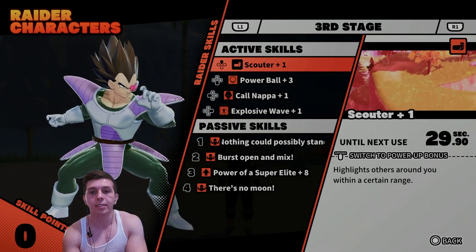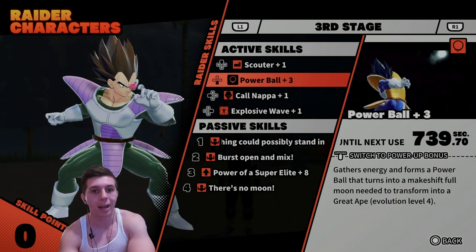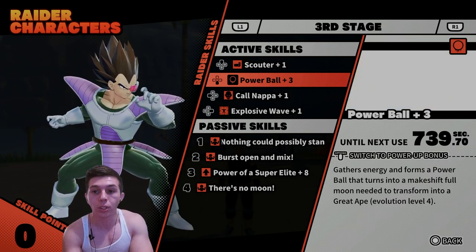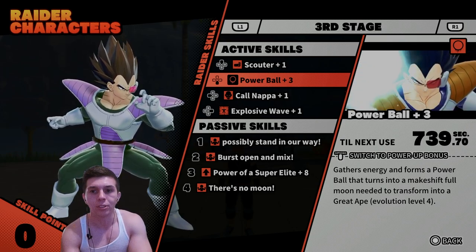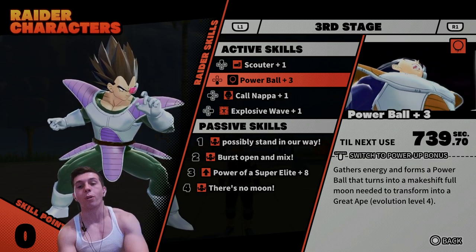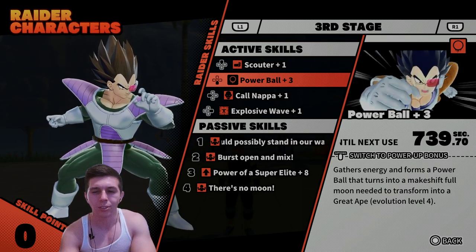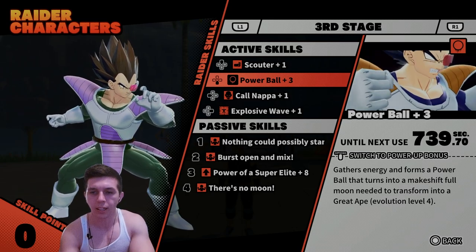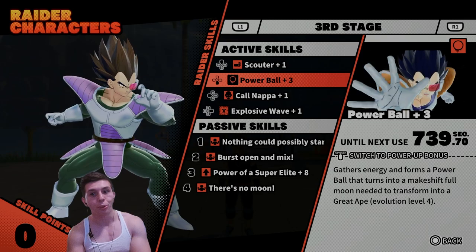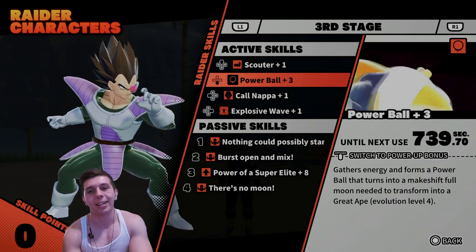Vegeta has the Scouter just like Napa does, so obviously that's worth upgrading. Vegeta also has the Powerball, which I imagine everyone wants to upgrade immediately — it starts at 740 seconds at base, meaning 7 minutes and 40 seconds until you can use it. I upgraded it three times and it only chipped off 10 milliseconds total, so maxing it out might bring it to around 737 seconds. That's really not worth it when you lay it out like that.